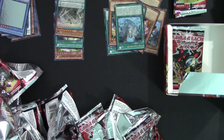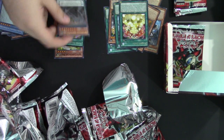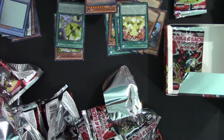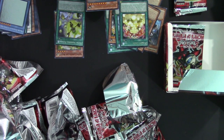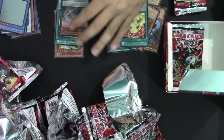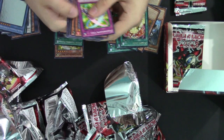Cliffort Necrocycle — its pendulum effect is you cannot special summon monsters except Cliffort monsters, this effect cannot be negated, and all Cliffort monsters you control gain 300 attack. Pendulum scale 1. You can normal summon this card without tributing. If normal summoned without tributing or special summoned its level becomes 4 and original attack becomes 1800. If normal summoned or set it is unaffected by activated effects from any monster whose original level or rank is lower than this card's current level. When tribute summoned by tributing a Cliffort monster you can target one card on the field and return it to the hand — your opponent cannot activate cards or effects in response. So it's essentially spell speed 4 — pretty good. I'm not sure why they banned super poly and then released cards like this; I feel like it's kind of contradictory but it's a really good card.